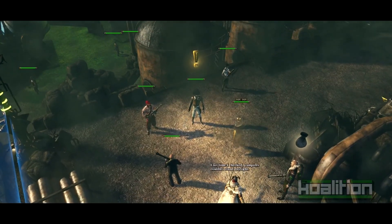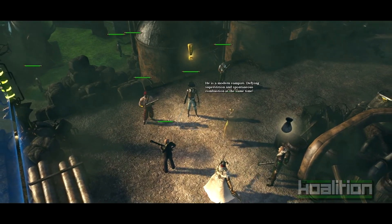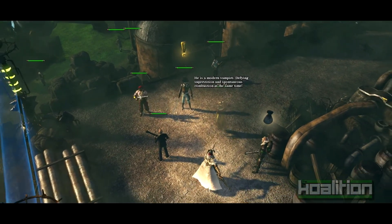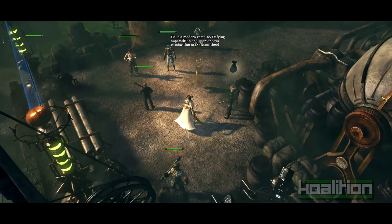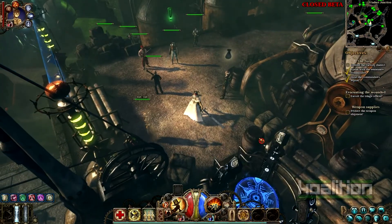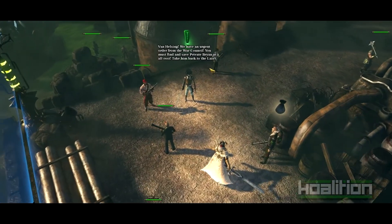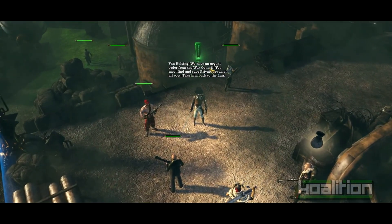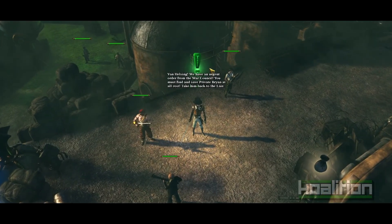The original Van Helsing was known for its referential humour and snappy dialogue — rest assured, the sequel continues with this. The way it's implemented is very restrained and the references are relevant, not just thrown in for the sake of it. For example, one of the side quests involves you saving a certain Private Brian, with your companion wondering what's so special about Brian anyway. You must find and save Private Brian at all costs.